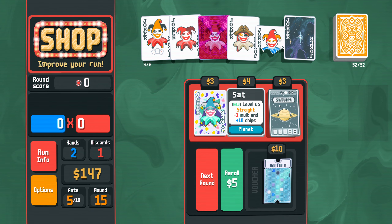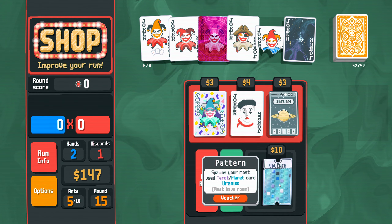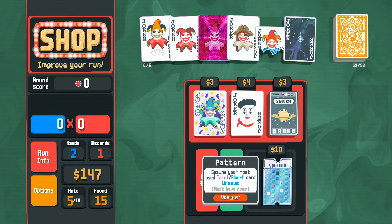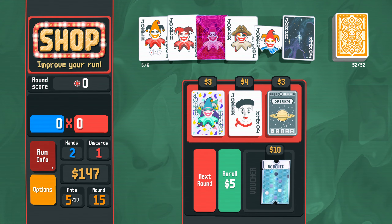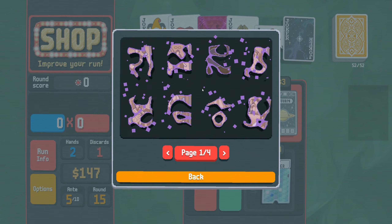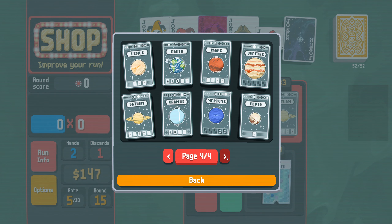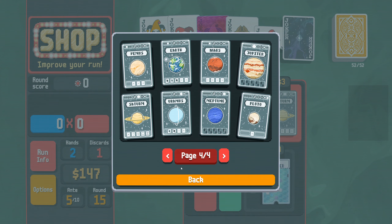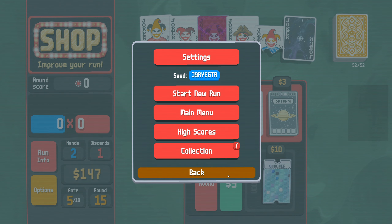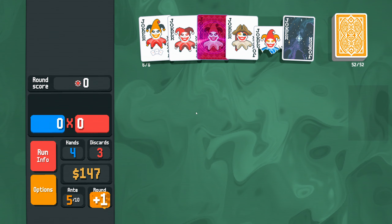Then what do we want? Saturn — level up straights. Spawns Uranus. Which one's Uranus? Collection — planets and tarot: Mercury, Venus, Earth, Mars, Jupiter, Saturn, Uranus — two pair. I'm fine, thanks. Keep this train ride going. Spawns up to three random planet or tarot cards, or changes something into a stone card. We've not discovered this yet so we probably should.